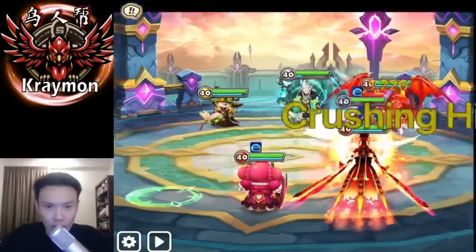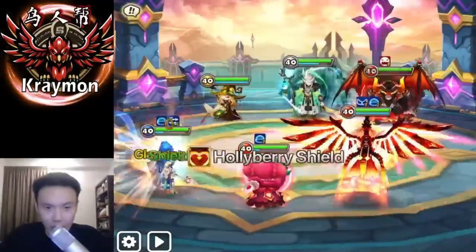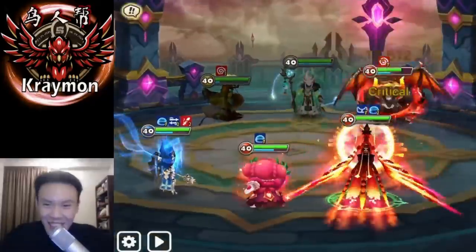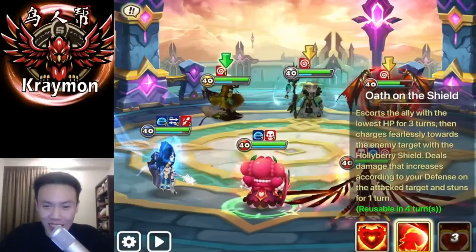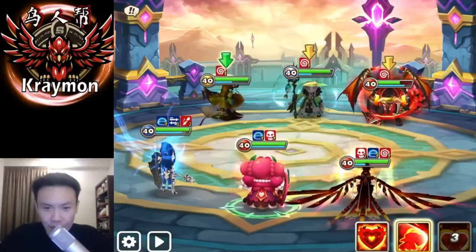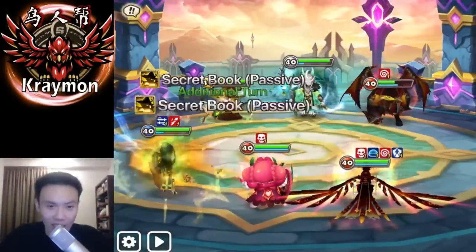I'm just praying that Rakaan doesn't synergize well. Rakaan is actually faster than the Momo — very interesting. We are just going to place the Holly Berry Shield, which does zero damage. We are just going to kill off the Rakaan first. However, my Perna got stunned. Should we place the Hug? Might as well. Stun — very nice.